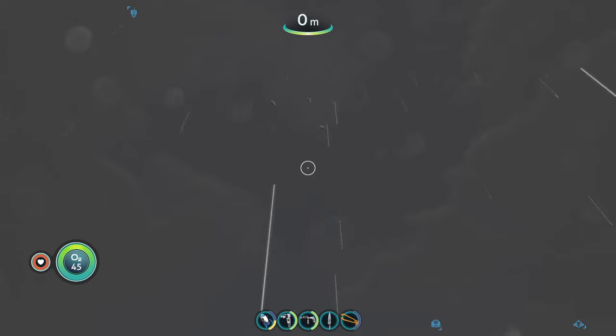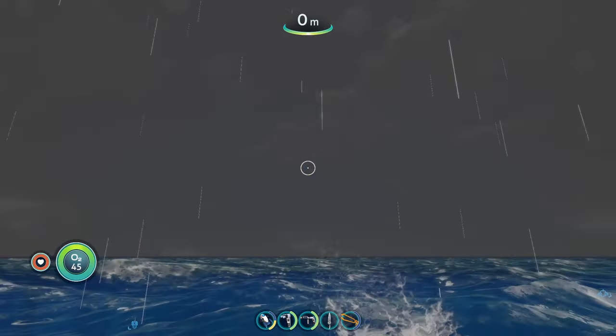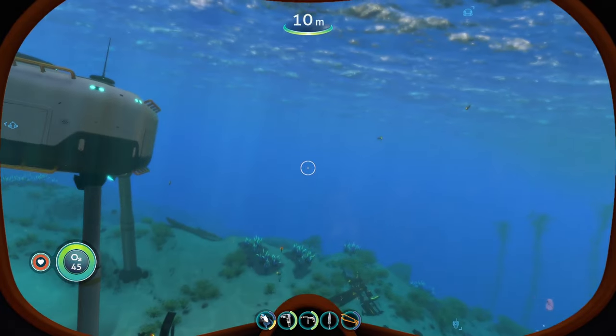When lightning strikes, the map sort of lights up even while underwater. I don't think the lightning can actually hurt you, but it makes the game feel a little more tense. That was the epic weather mod, pretty cool.